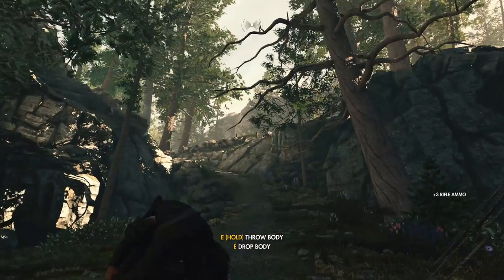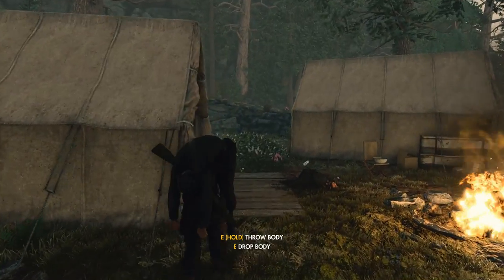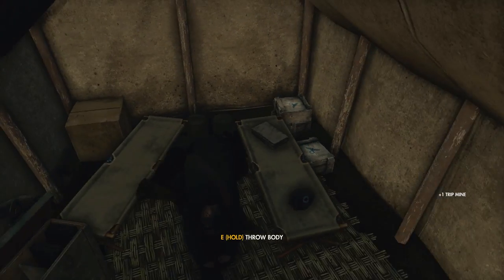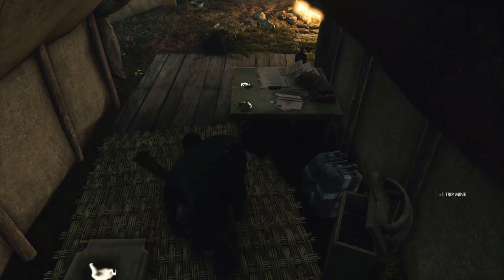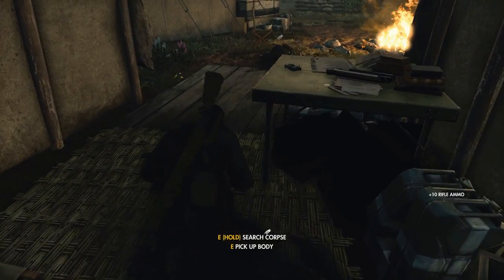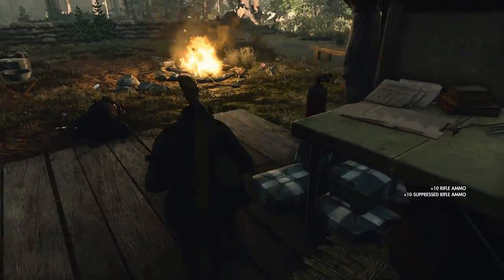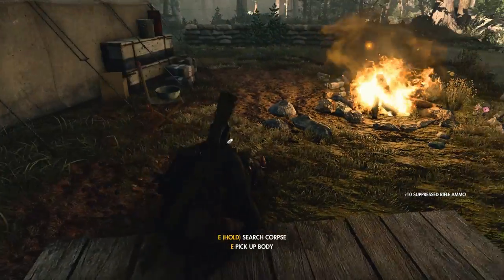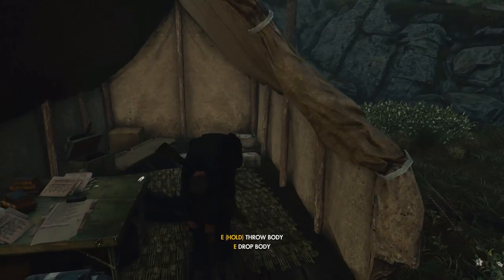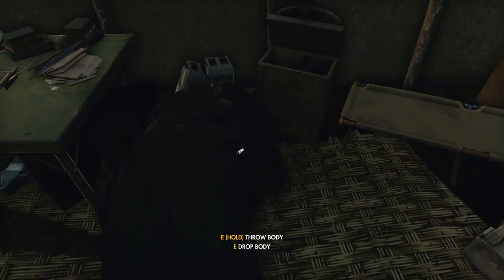We should probably pick up these bodies and throw them in the tents just so they're out of view, because you never know if somebody else is going to come back this way. Got some ammo as well — that's nice. Suppressed rifle ammo as well. I never really use the suppressed ammo all that much because it changes the ballistics slightly and then I just don't know where to aim anymore — it kind of throws me off my game.